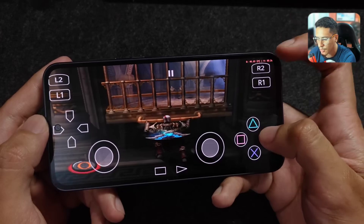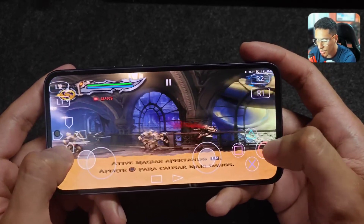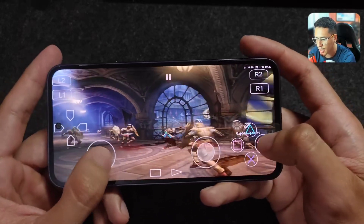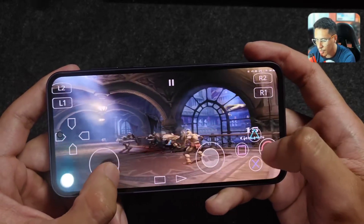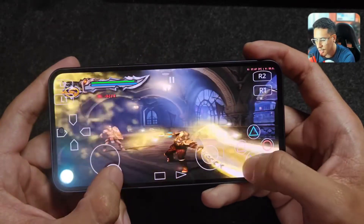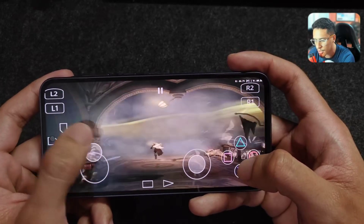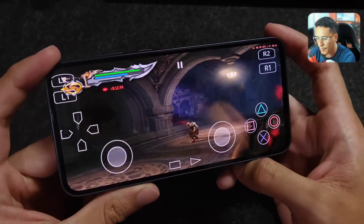Skipping a cutscene — the frames drop a little but it doesn't affect gameplay at all. Doing grabs in combat, pressing Square and Triangle gives a slight drop but nothing significant. The quality is really good with this setup. This version of NetherSX2 fixed some things from previous versions and it's running really well. Check the pinned comment for the download link for NetherSX2 and the games.